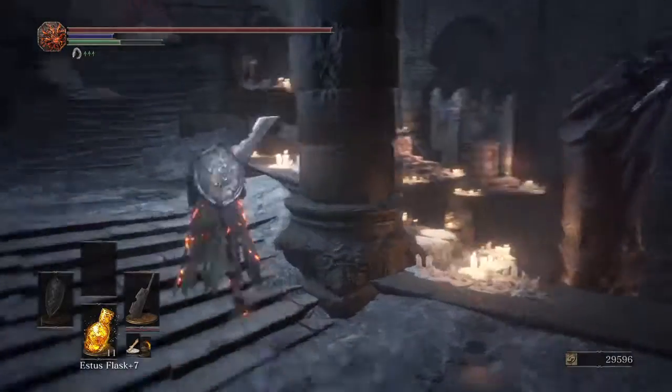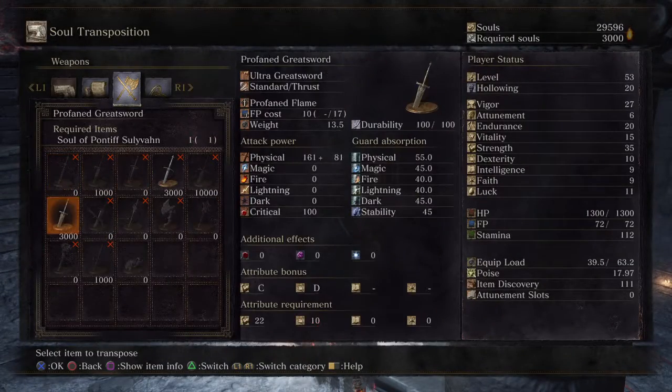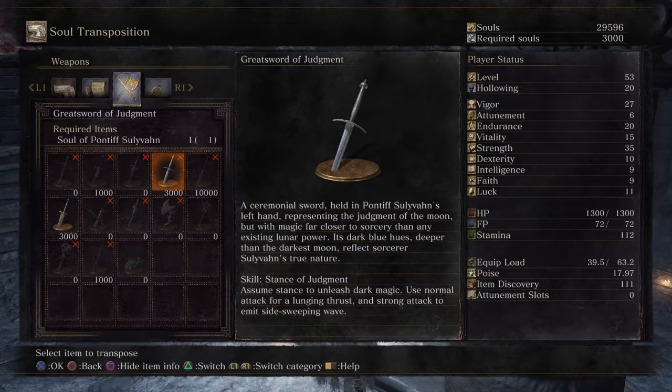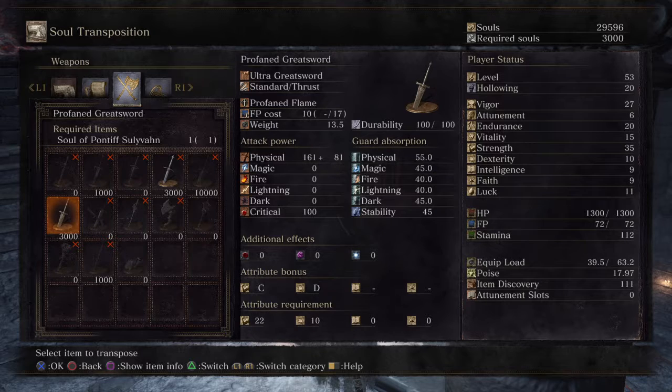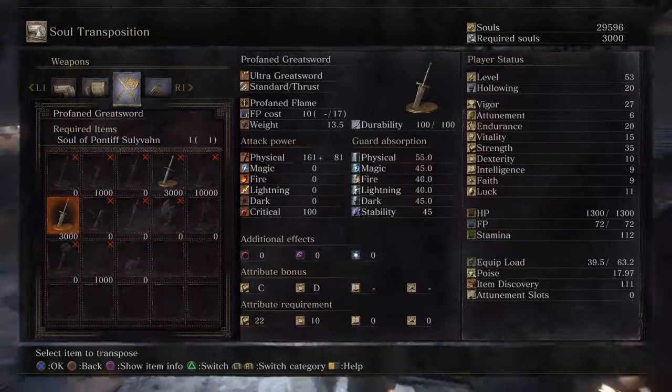With Pontiff's Soul you can craft his two great swords: the Great Sword of Judgment, which is the purple one and looks pretty cool, and the Profaned Greatsword, which suits a strength build but it's an ultra greatsword. I'm not going to get either of them.